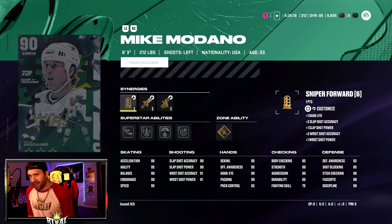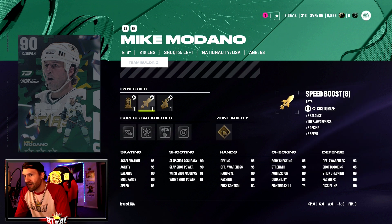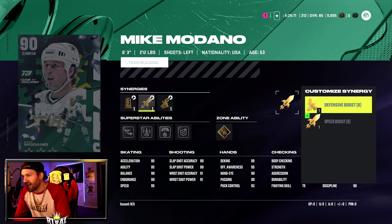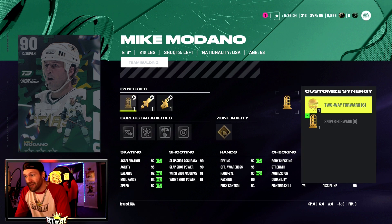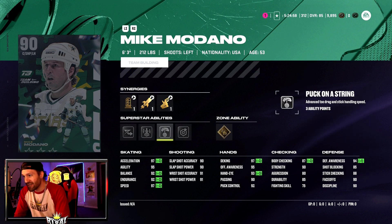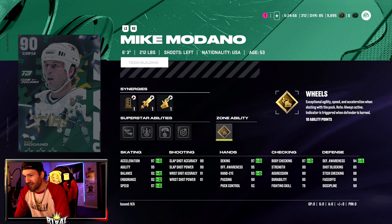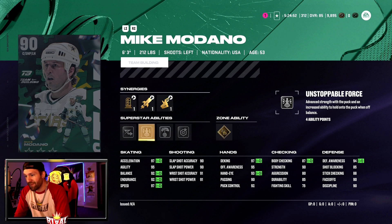The first card we got to look at is Mike Modano — 6'3", 212 pounds, a center. He has three custom synergies: speed boost and defensive boost. He can hit 97 on acceleration and speed. He also has elite edges, zone ability of Wheels, and abilities Snipe, Puck on a String, and Unstoppable Force. This card looks insane — and this is my first reaction, I haven't looked at these cards yet.